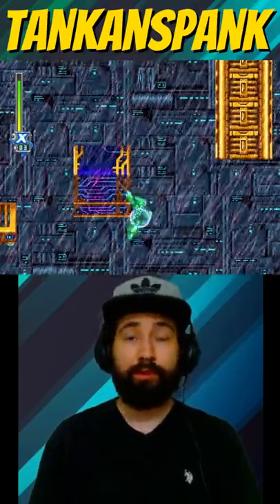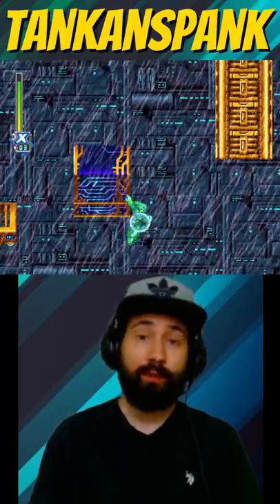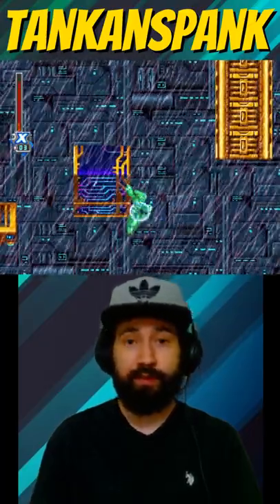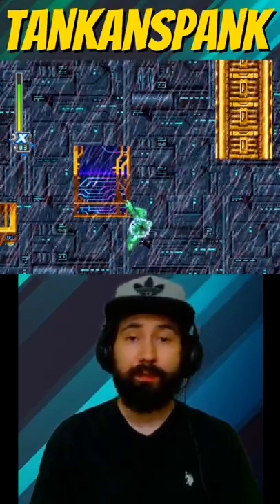In Mega Man X6, there is a jump called the Leap of Faith, and there's a trick to cross it with the Shadow Armor. It requires positioning yourself on the bottom edge of this block. This is important — if you're not low enough, X will bump his head falling into the pit below.